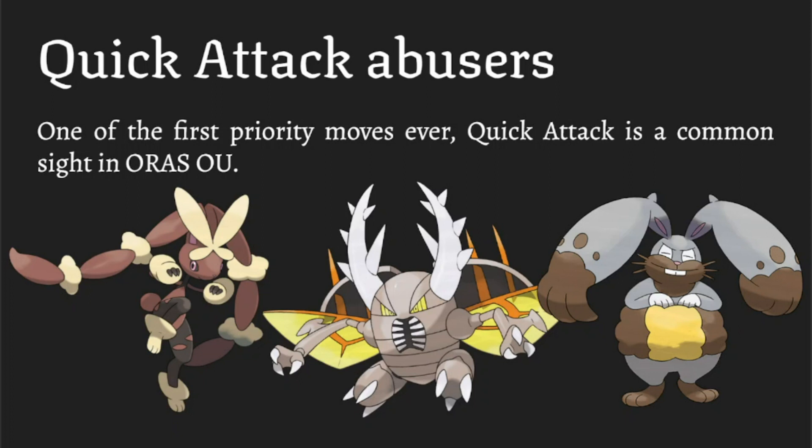Pinsir and Diggersby are scary in their own way because they have access to setup moves. For Pinsir, it's not just Quick Attack — it has Aerilate, which turns Normal moves into Flying moves with a 1.3 boost. So Quick Attack, which is otherwise pretty mediocre priority unless you're a Normal type, becomes a really scary fast Flying priority move. Then add Swords Dance and Pinsir's naturally high base Attack, and it becomes super threatening.